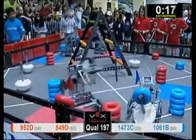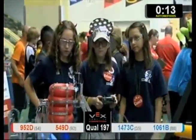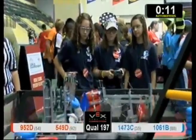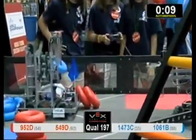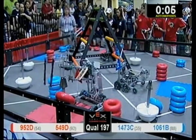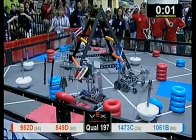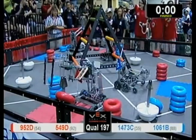Teams are off. Our Devil Dolls over here for Red Tubes in possession. However, the Blue Alliance over in this corner manages to knock back that tube. No tube scored over here. However, our Red Alliance partner team 952D looks like they managed to drop off one of their tubes and has now scored 10 points for their partners via autonomous bonus.